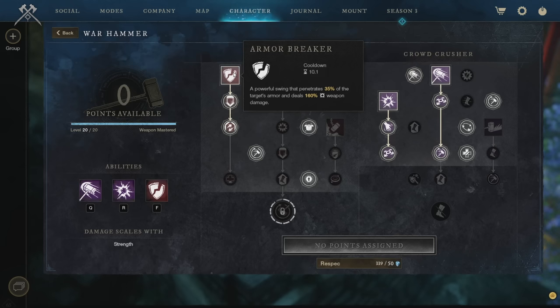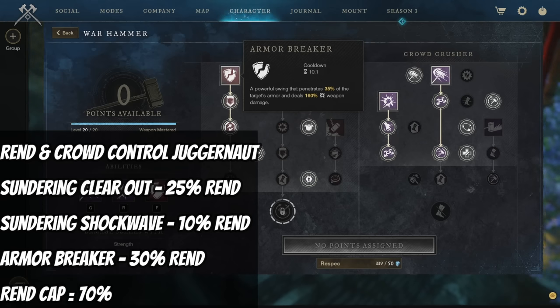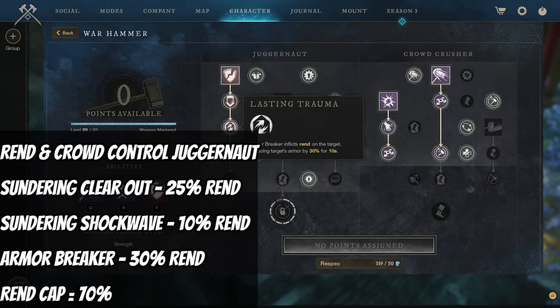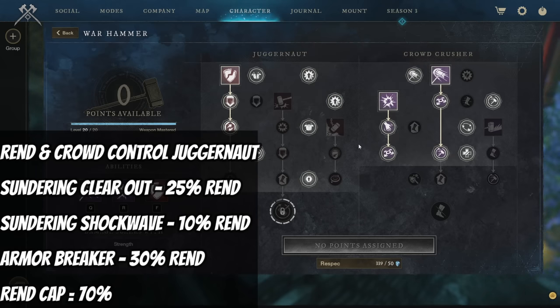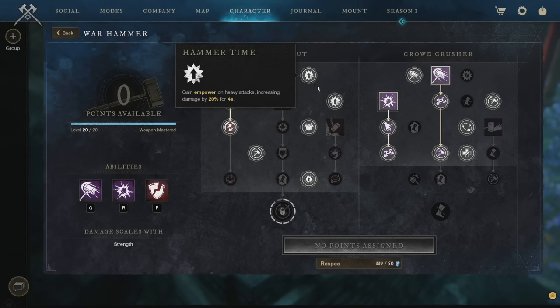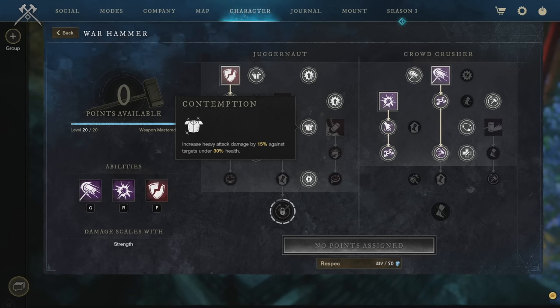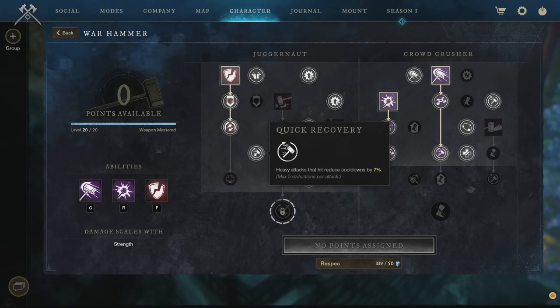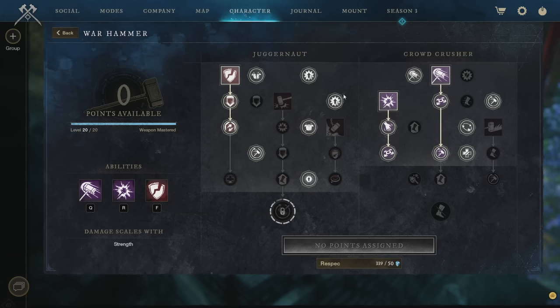With Armor Breaker you get Grit on use and it inflicts 30% Rend for 10 seconds — since the skill duration is already 10 seconds, you can maintain this 100% of the time. Combined with Sundering Shockwave on a gear piece, you generate a huge amount of Rend. Other passive benefits: increased armor pen for all basic attacks, Empower from heavy attacks, Grit on heavy attacks, and — huge for tanks — 12% damage reduction while Grit is active. Heavy attack damage is also increased by 15% against targets under 30% health.